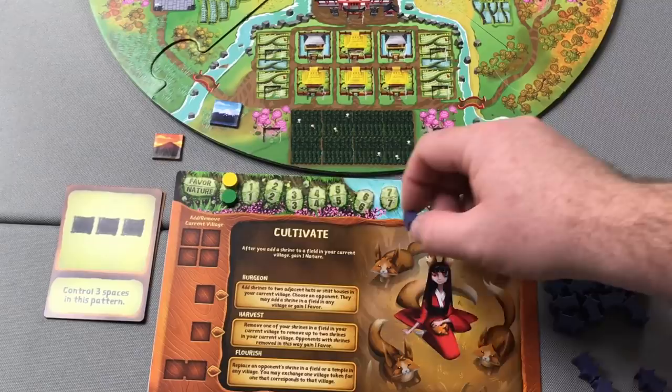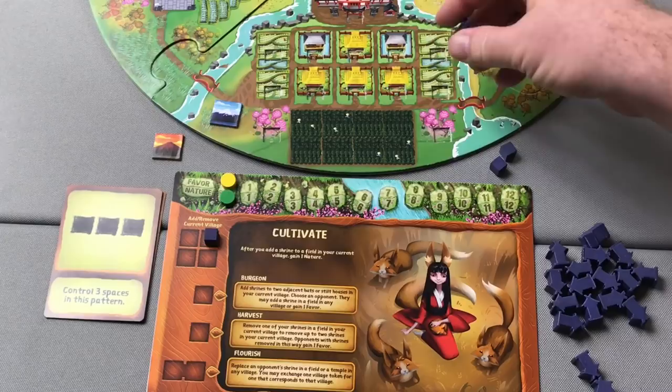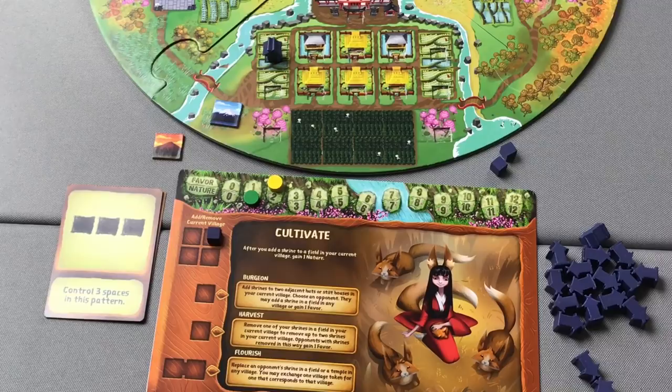To activate an ability, simply take one of your action cubes, place it in the space you wish to activate, and do that ability. Placing in the add/remove space lets you add or remove a Shrine in any space in your current village — the farming village — so you could pick any spot to add one of your Shrines. Adding to a field allows you to gain two favor, and Hala's special ability also allows her to gain one nature when she places in a field.